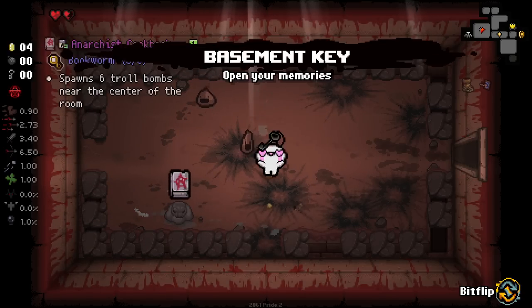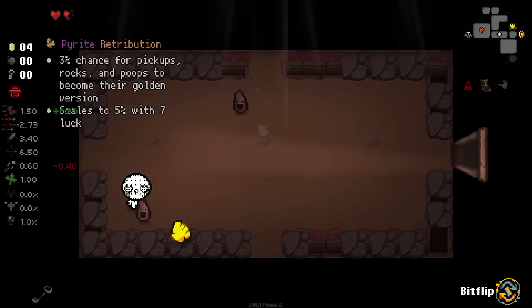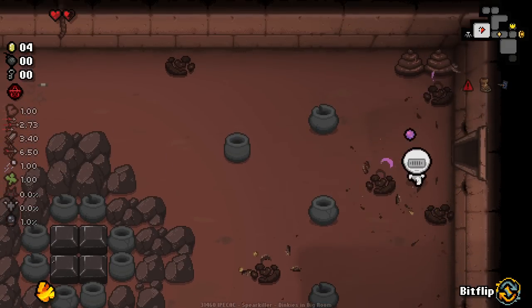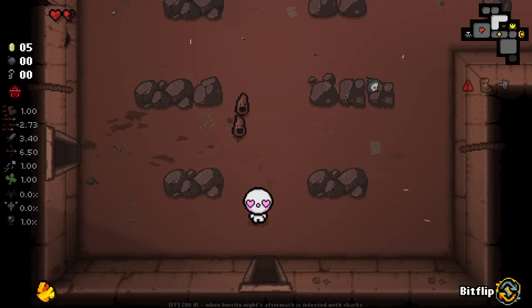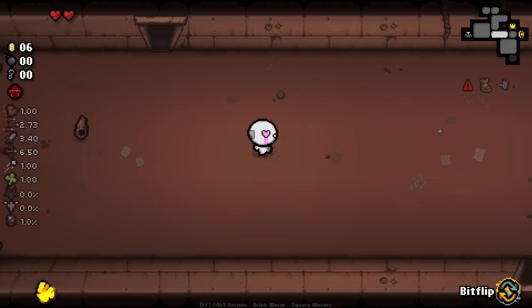While held, every golden chest has a 25% chance to enter all chests - that's insanely good. There's also a 3% chance for pickups, rocks, and poops to become their golden version. We got the golden version of that trinket too, so I think that should end up being 6% for everything to become a golden version, which is actually a really, really high percent. It seems to also work for red hearts, which could really lead to some crazy stuff.